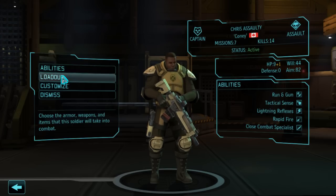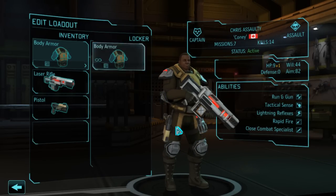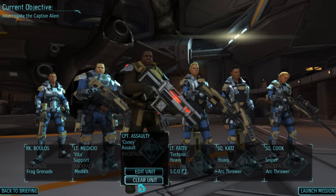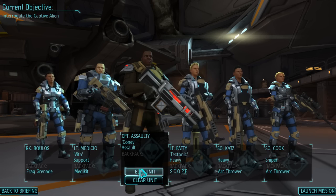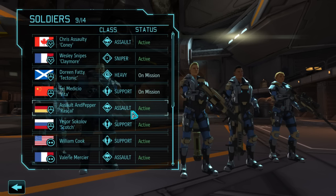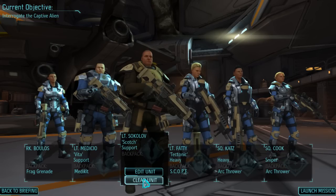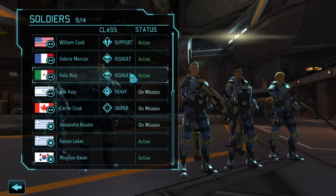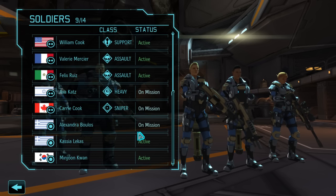A lot of people should be back — we got Captain Assaulty back. So he's going to get a brand new laser rifle, as well as somebody has carapace armor. Let's figure out who has carapace armor. Somebody who we don't want on our team still has carapace armor from when they were on a previous mission. I have so many decent units — I'm not used to this.